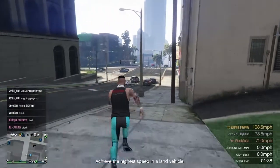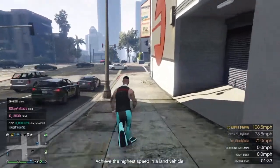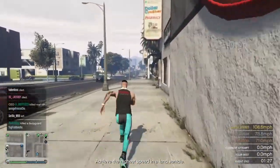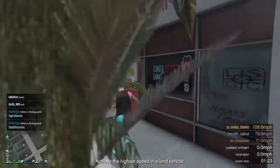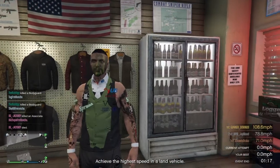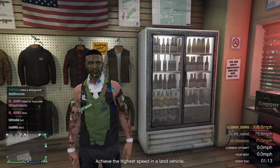As soon as you guys spawn in now, all we're going to do is go to the clothing store and go ahead and change the outfit completely to whatever you guys want. You can go ahead and change the top, the bottom — it does not matter — to whatever you guys want. And yeah, so this is how you guys get the Racing Logos on any outfit. I hope you guys liked today's video. This has been your boy Frozzy, back out to get another clothing glitch to help you guys.